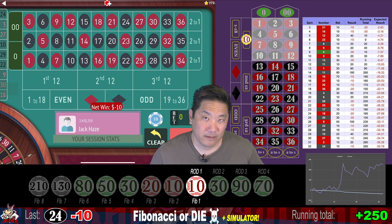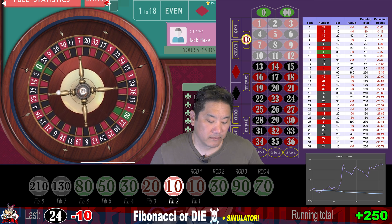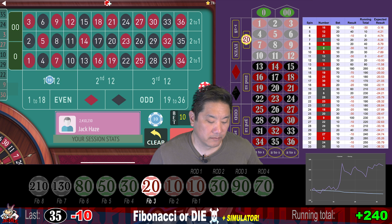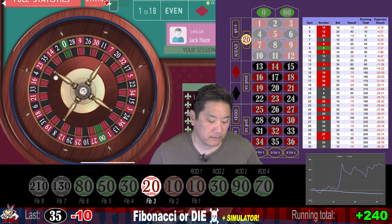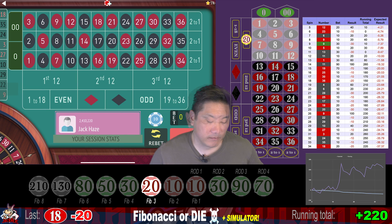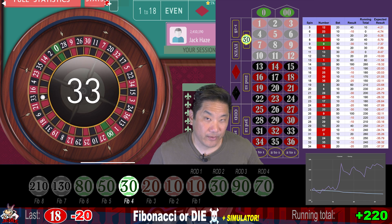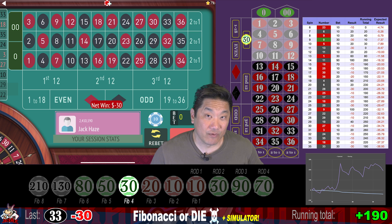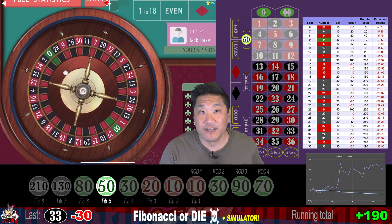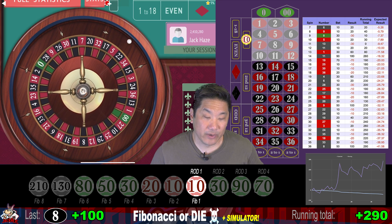24 — a $10 whack. Bet 10 again. 35 — another $10 whack, and bet 20. 18 — $20 loss, we bet 30. 33 — lose 30 and we go to step 5, which is a $50 bet. If you join my Patreon, you'll also gain access to some of the gambling spreadsheets I've created, and access to an exclusive private chat room in my Discord. That's a win — win 100. We're currently up 290. And we reset to step 1.